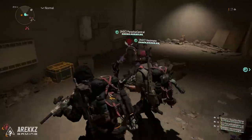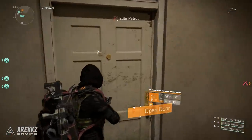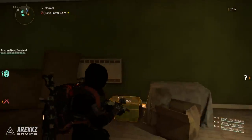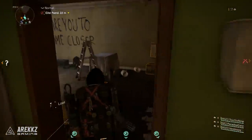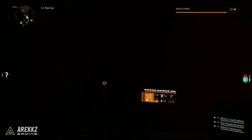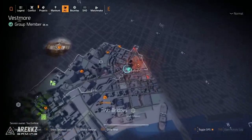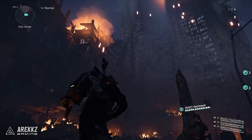Once inside, there will be a burned body by the wall with writing that says 'Dare you come closer.' Go over and physically interact with the body or the wall. Keep in mind that if you haven't done the previous steps — interacting with the numbers and so on — you won't be able to interact with this wall. The previous steps are mandatory. Once you've done that, you're ready to spawn the hunters.